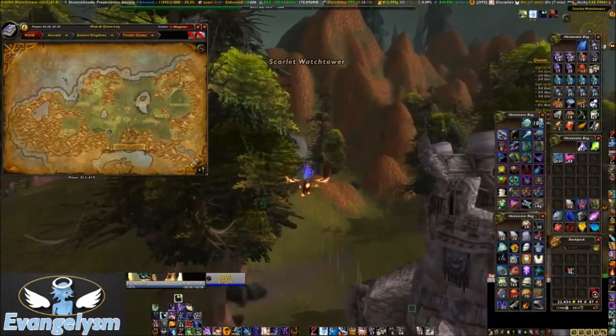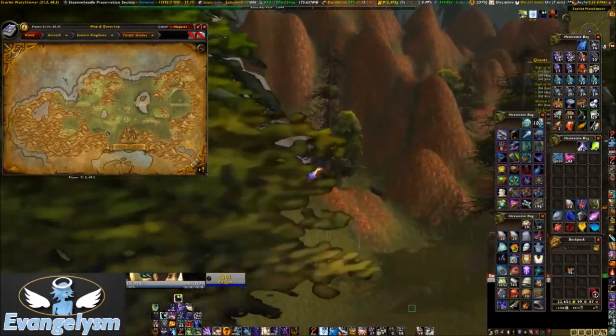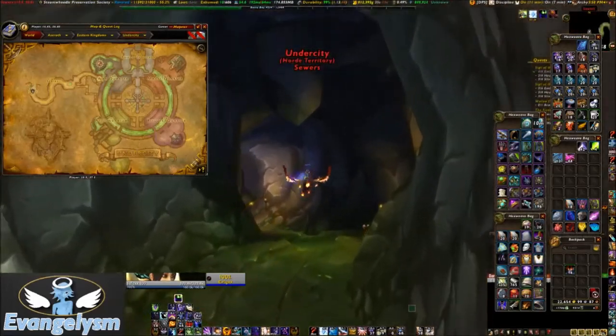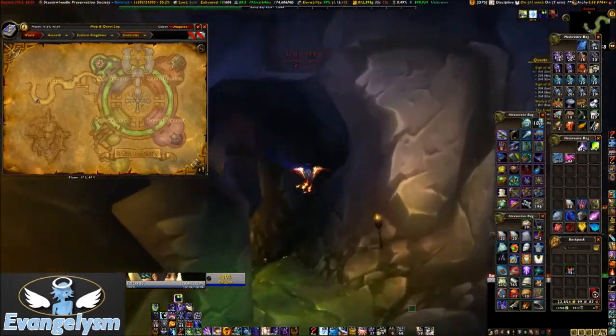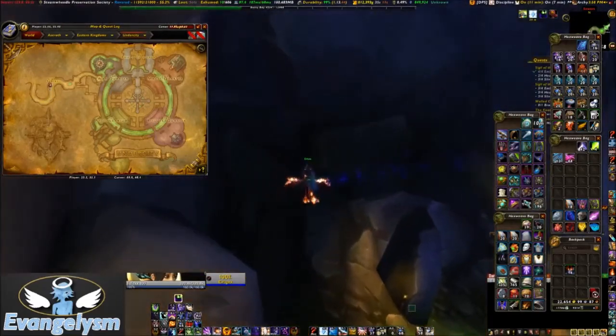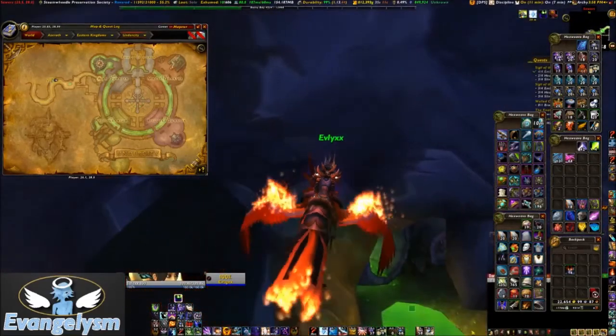You fly from the Scarlet Monastery over to an area in Tirisfal Glades — you can see me there on the map. It's the Scarlet Watch Tower; just behind there is the entrance to the sewers for Undercity. Obviously if you're Horde you don't need to go through this whole rigmarole, but as Alliance we do, because we need to take the easiest way in without getting caught by guards.